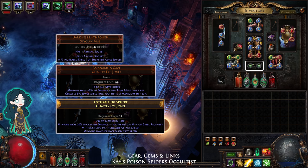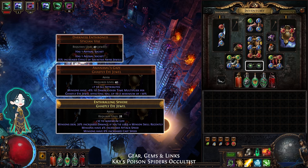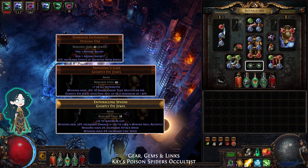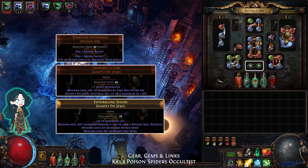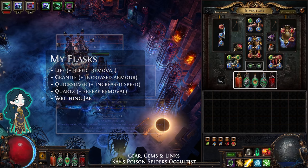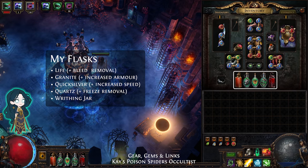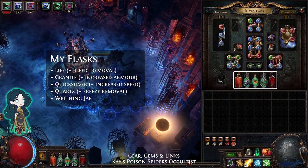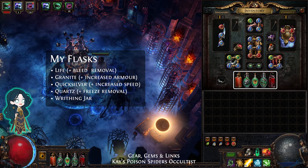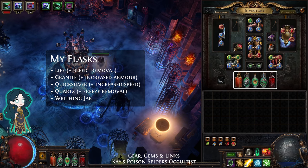For the belt, use Darkness Enthroned to get 75% increased effect on the socketed jewels. For example, the DOT mod from Amanamu's Gaze increases from 30% to 52%. Lastly, my flasks are: Life with bleed removal, Granite for extra armour, Quicksilver for speed boost, Quartz for phasing, and Writhing Jar for summoning spiders.